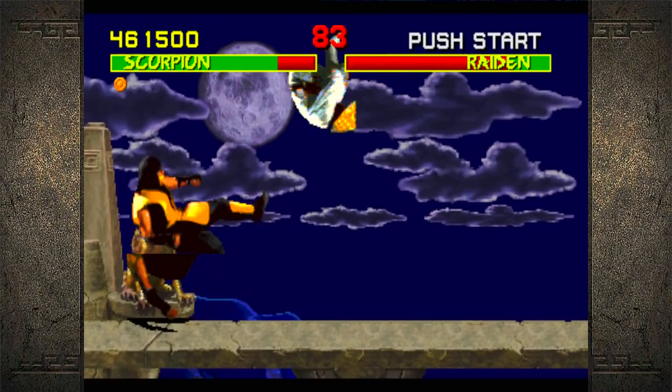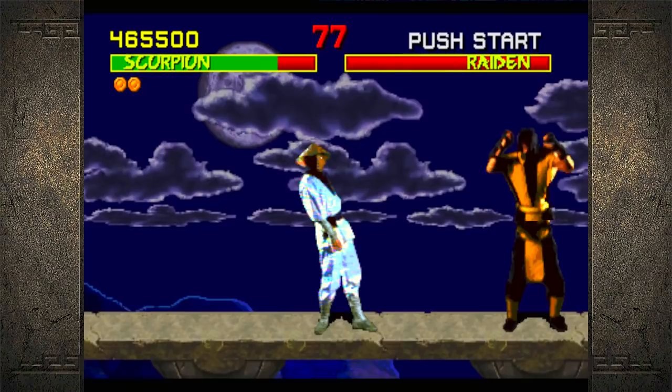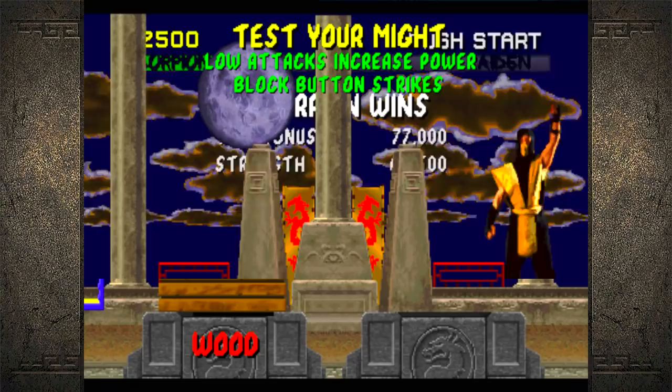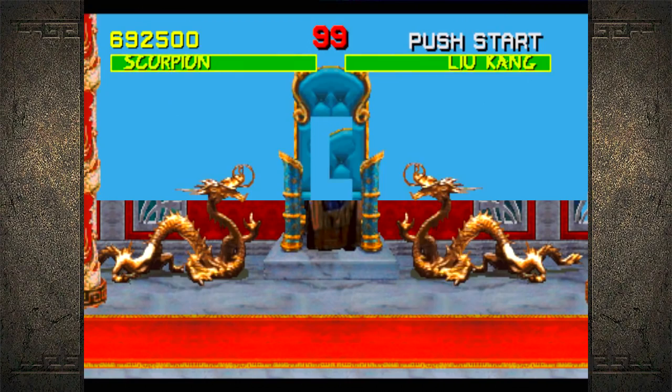You're trying to input-read me. It's supposed to be block, up, then let go block, then up again — test your might! I forgot I don't have to match the buttons throughout the entire time; I can press the shoulder buttons or left trigger, right trigger.